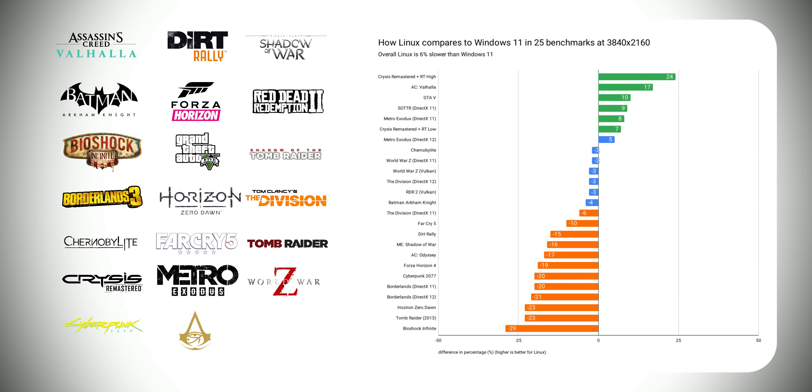Let's look at the overall results for 4K. Excluding the 4 tests which didn't run on Linux, the chart shows 25 test results from 20 games. At 4K, Linux is 6% slower than Windows on average. 7 games in the middle are within the 5% margin, so I believe it's fair to accept them as almost equal. The only concerning result is Bioshock Infinite being 29% slower on Linux than Windows.